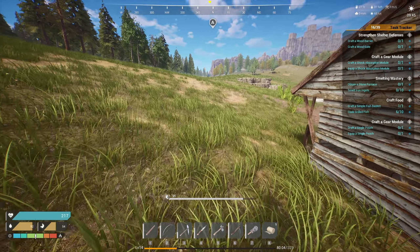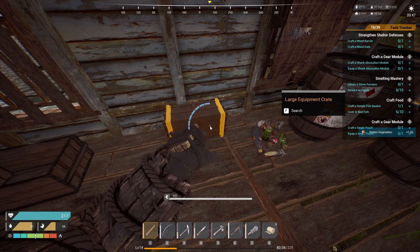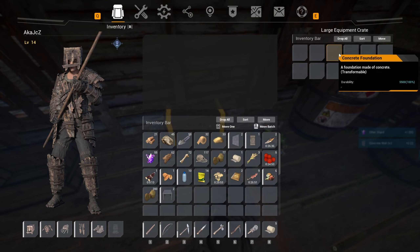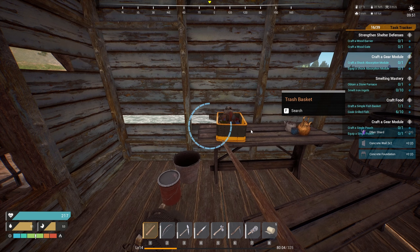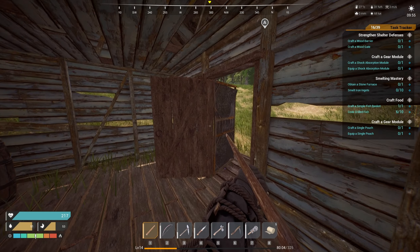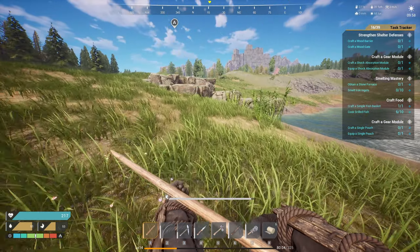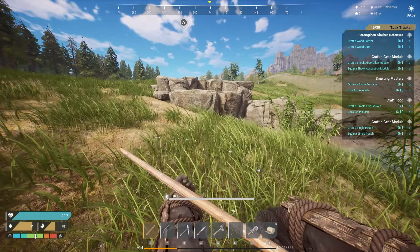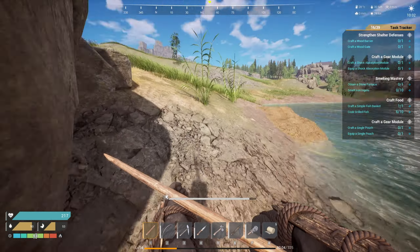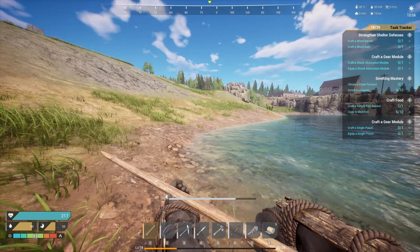There you go — three fish traps down. That should produce us some food. I'll get more down but three is good enough for now. Let's check what's in here — some loot here too. I don't understand why you can't eat a raw egg. Should be able to eat it raw. There's some sandstone here. I thought there'd be a waterfall, but there isn't.